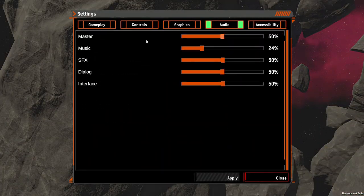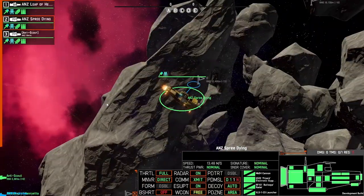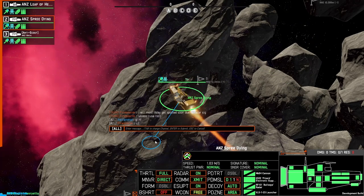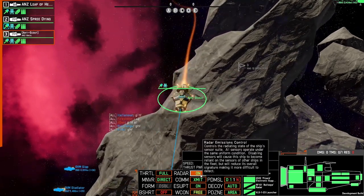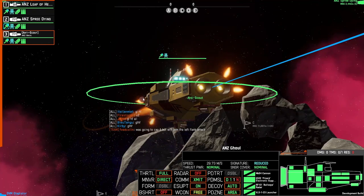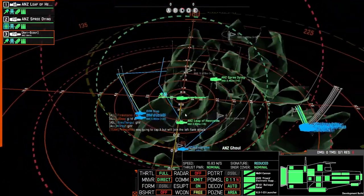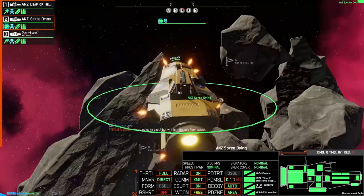Have I turned off all my sounds? There we go. Spree Dying — just turn it around like this, maybe pull it back. And this one here, let's turn that off. I want to keep this ship here — it has a bullseye? And a gun and a Pinard. I should probably bring it out to this side, actually. And then the other one, which is my scout.